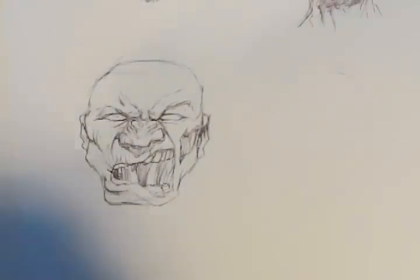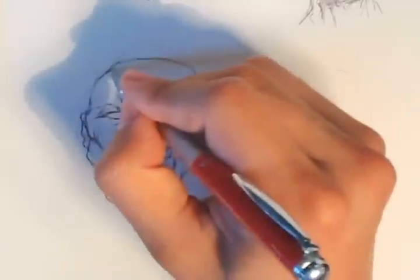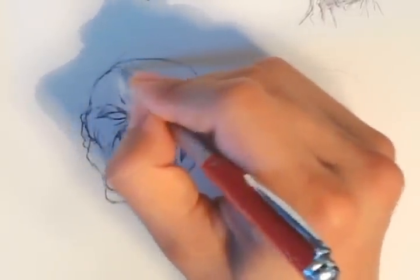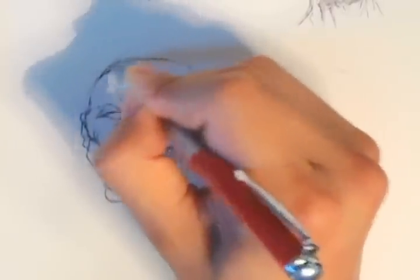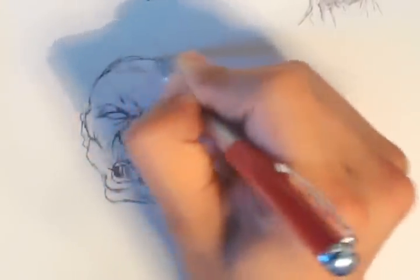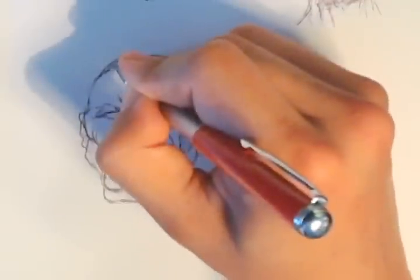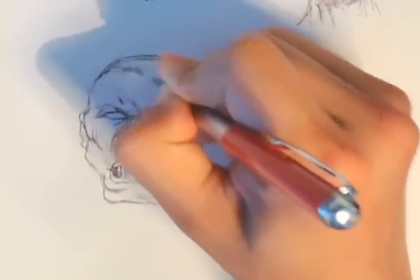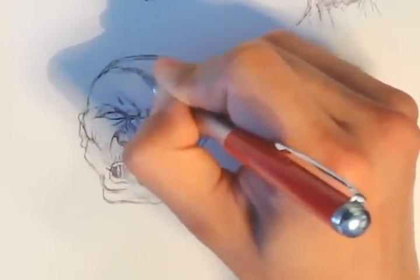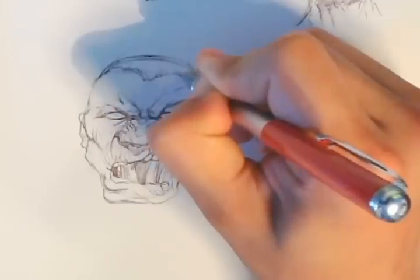I'm going to make the top of the cranium small and normal. I'm making everybody bald — I'm going to give this guy a little bit of hair. I would have given him more hair, but I just instinctively made him bald on accident. I'm in pen, so not really a lot I can do about that. I'm going to give him a kind of buzz cut look.